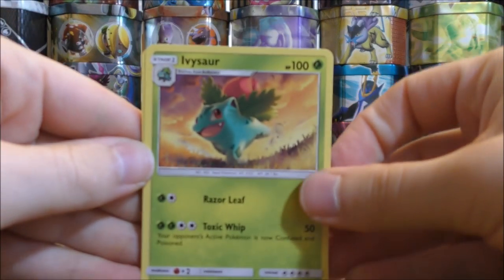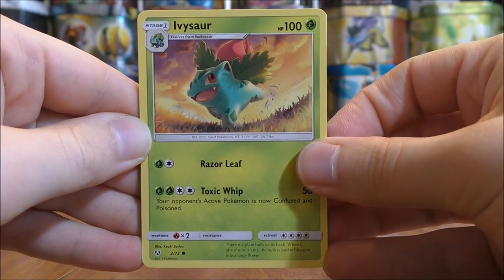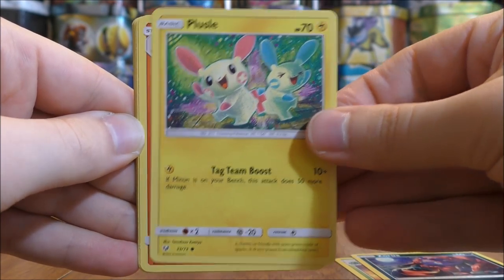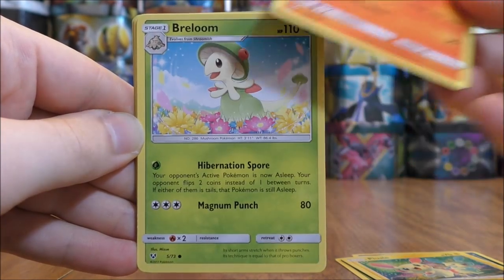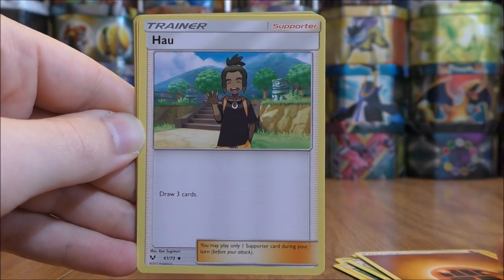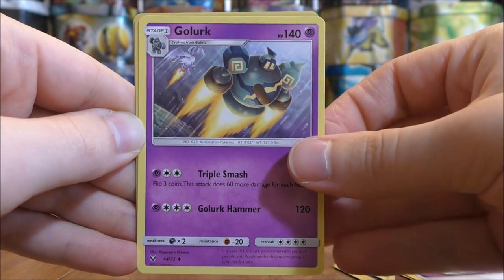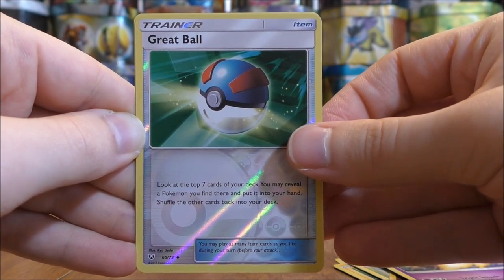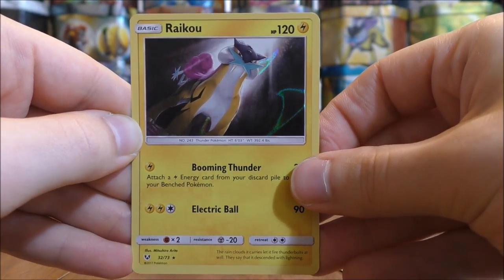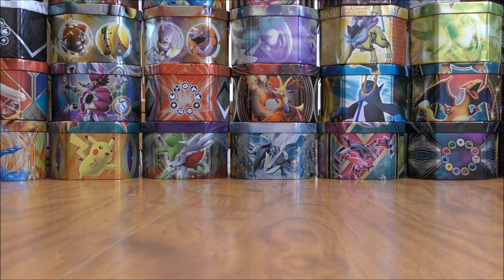There are 78 total cards in this set, so it is similar to a regular expansion. Pack seven starts with Ivysaur, Zorua, Plusle, Torracat, Breloom, Fighting Type Energy, Hau, Switch, Golurk, a Reverse Holo Great Ball uncommon, and the rare is a Raikou — one of the three legendary beasts in holo form. That is four holo cards so far.